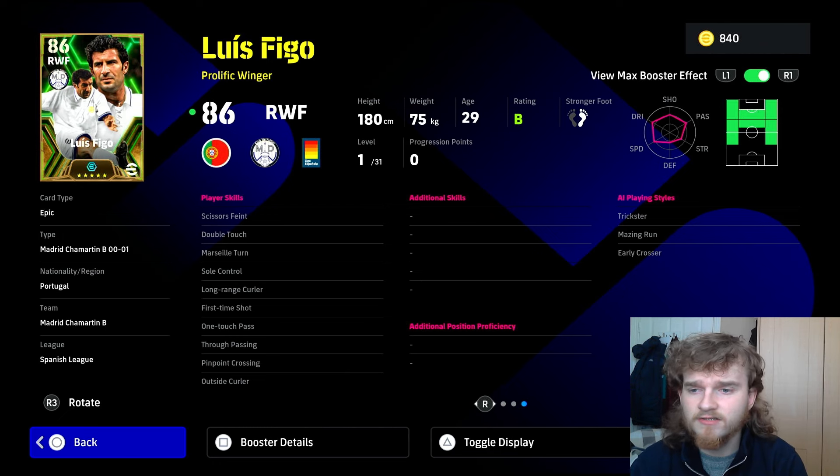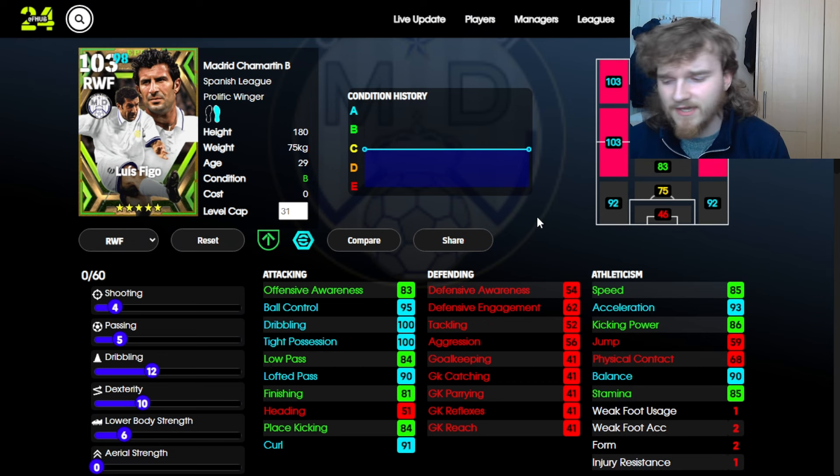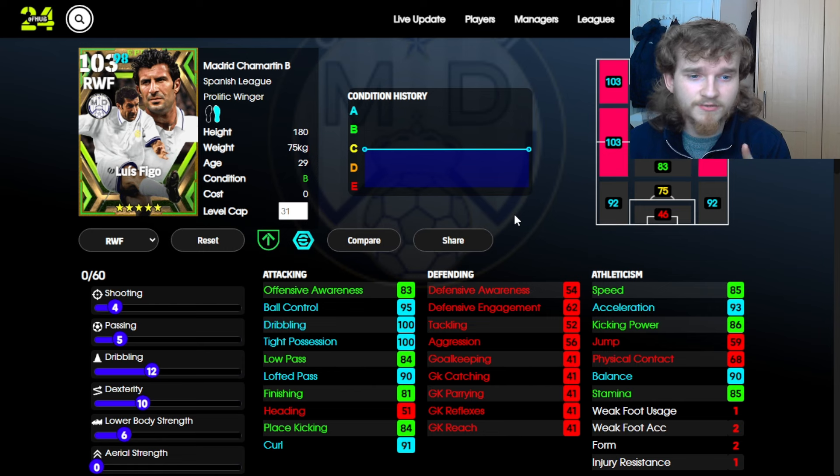He's got knock-on finesse, first time shot, untouched pass, true passing, and pinpoint — so you've pretty much got all the skills you want. I'll give advice on the skills in a second. First, we're going to look at his builds. I have two builds I recommend — they're both very similar. You might not notice the difference when I switch, but it's a very small yet important difference.